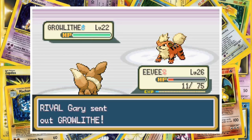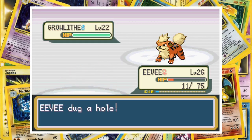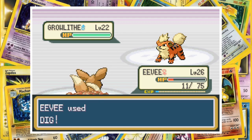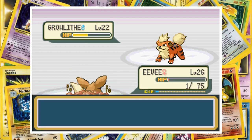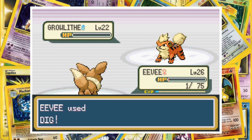Growlithe comes out next for our rival, and after intimidating Eevee, she goes underground preparing to use Dig. Growlithe uses Ember, but with nobody there to burn up, he misses the mark. Eevee then lands Dig to deal some serious damage. With his target now in front of him, Growlithe fires a second Ember in Eevee's direction and makes contact. With a solitary hitpoint left though, she stays on her feet. After digging down to avoid a finishing blow, Eevee hits Growlithe hard, knocking him out.